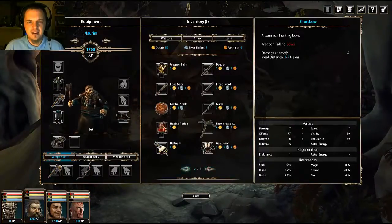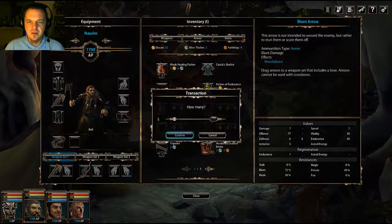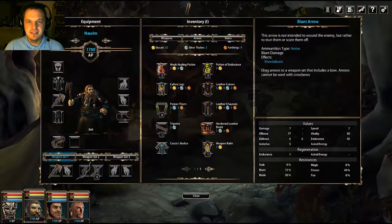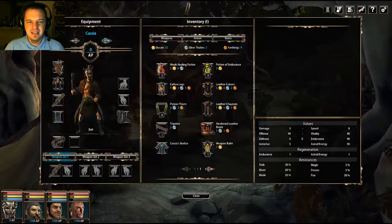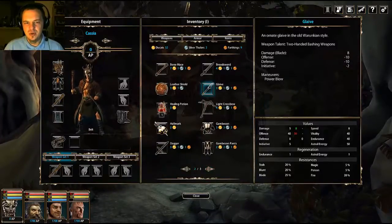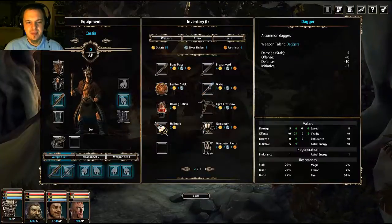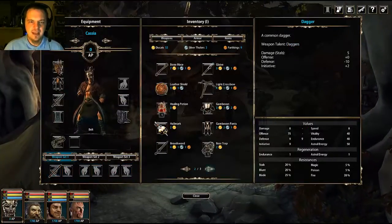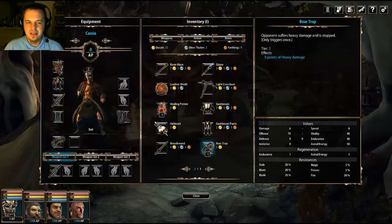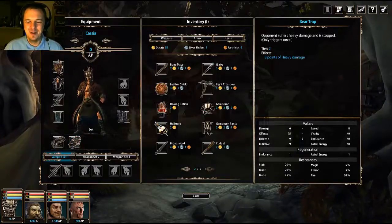I'm gonna stick some arrows and a bow on Narim, because he is the warrior. There are six different sizes that somebody can be in this game, and you're able to shoot over the head of somebody shorter, which makes it pretty cool that Narim is a warrior. And I'll give Cassia a dagger because that is what she is trained in, and I'll put a bear trap on her belt — cause nothing bad could go wrong.